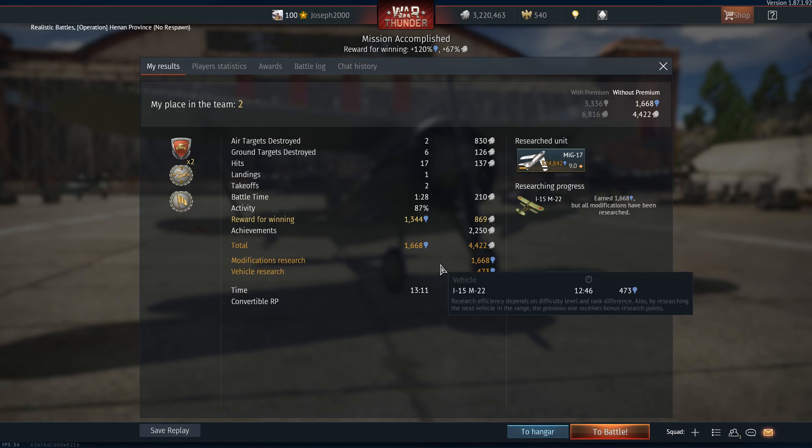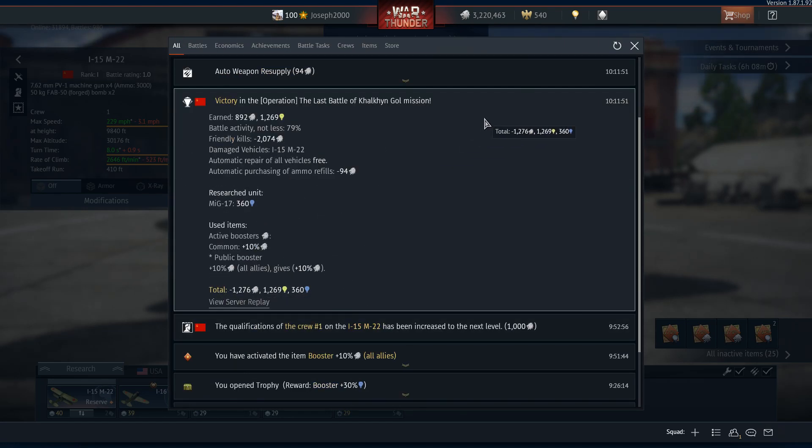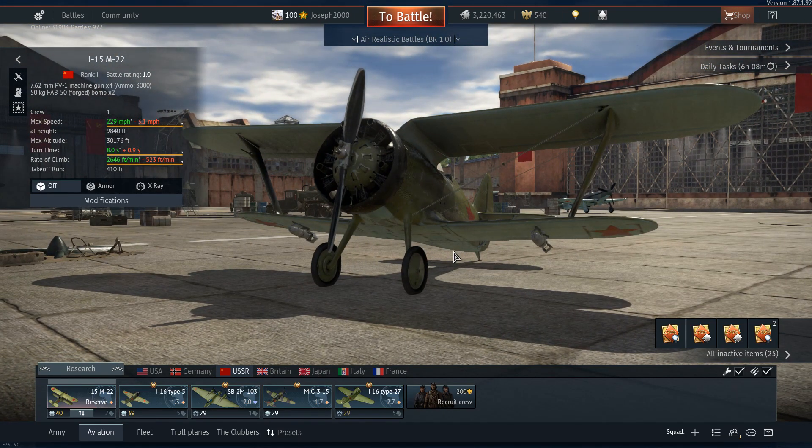Two air kills, six ground targets — pretty good match overall, and we got the SL back from the previous battle. The I-15 M22 is nice to fly, but the G warnings clearly mean it, because that wing came off so quickly. The plane was perfectly stable regardless. You got some bonus footage from the team-killer attempt — hope you enjoyed it. If you've got any sub-requests, leave them in the comments below, and I'll catch you all on the next one.